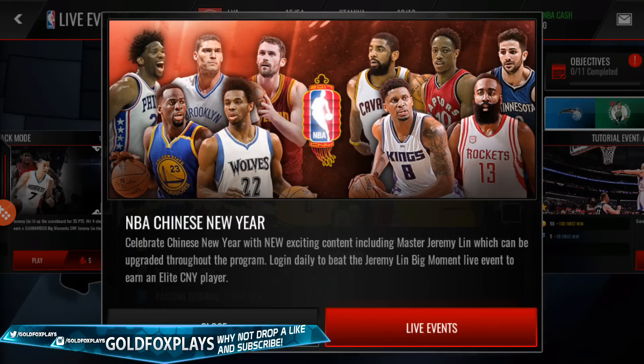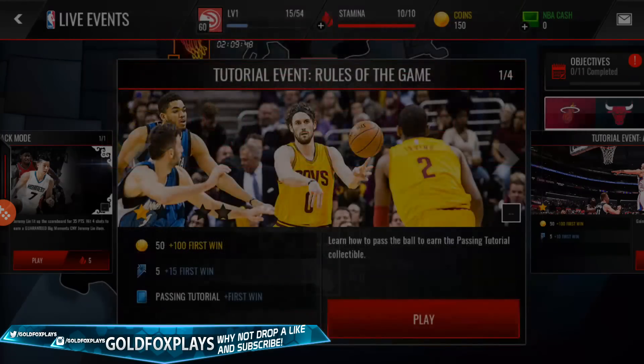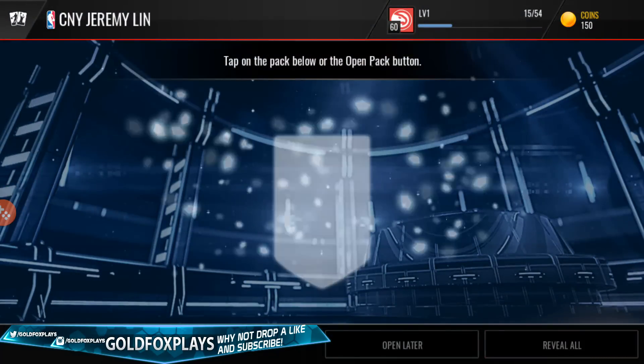These are all the elite Chinese New Year players: Embiid, Lopez, Love, Irving, DeRozan, Rubio, Draymond Green, Andrew Wiggins, Rudy Gay, and 92 overall James Harden. When you close that, you get a free 82 Jeremy Lin that upgrades to an 85 Jeremy Lin basically for free, and that 85 keeps upgrading through higher tiers until the final tier, which I'm expecting to be either a 94 or 95 Jeremy Lin.